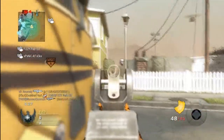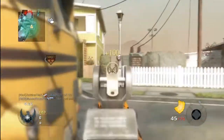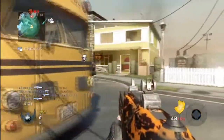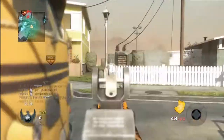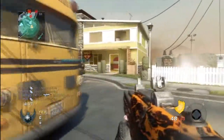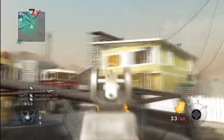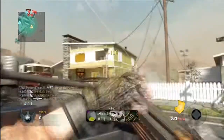Its hip fire actually helps make up for the three-burst limitation at close range. And this little spot on the bus right here is awesome — it's not even a clipping spot because you can still see out. It's great for demo and even for domination if you're spawn trapping, so if you haven't tried that out before you should.